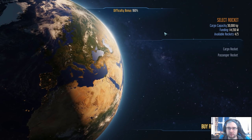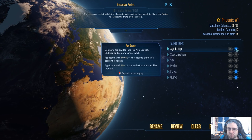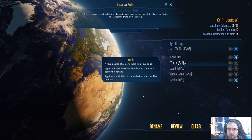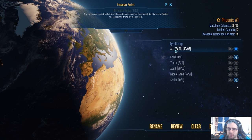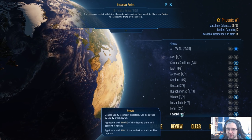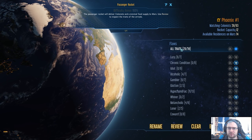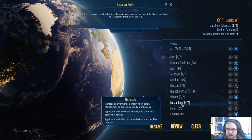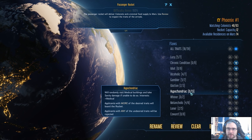So we want a passenger rocket. Age group — we do not want seniors or children. Youths can still work, adult and middle age can still work. We do not want chronic conditions, idiots, whiners, or cowards. We don't mind alcoholics. So these are our applicants, and the matching colonists — oh, there's 59. We should not get hypochondriacs in the first wave. The rocket capacity is 12, so let's see if we can pick the very best 12.